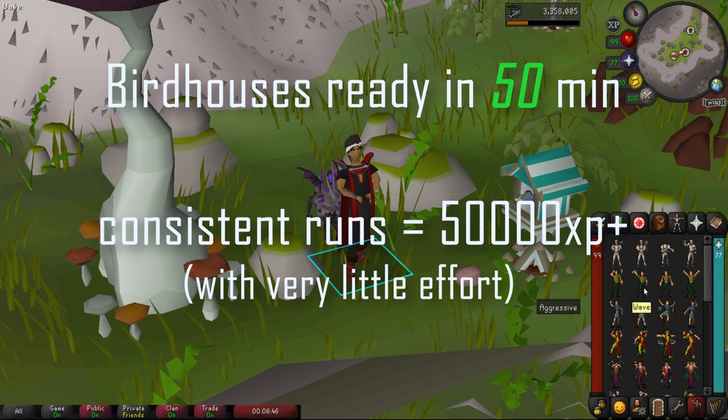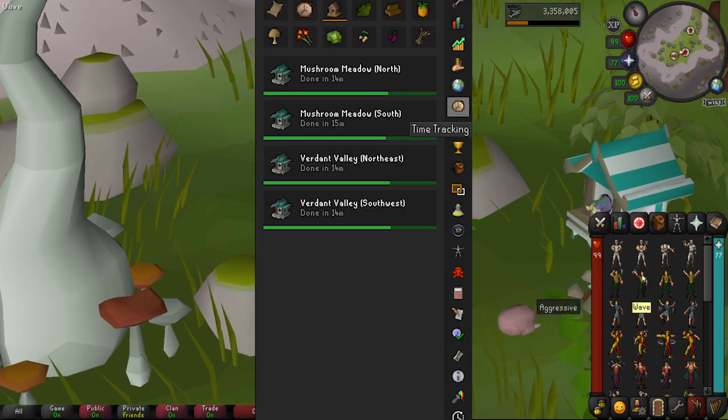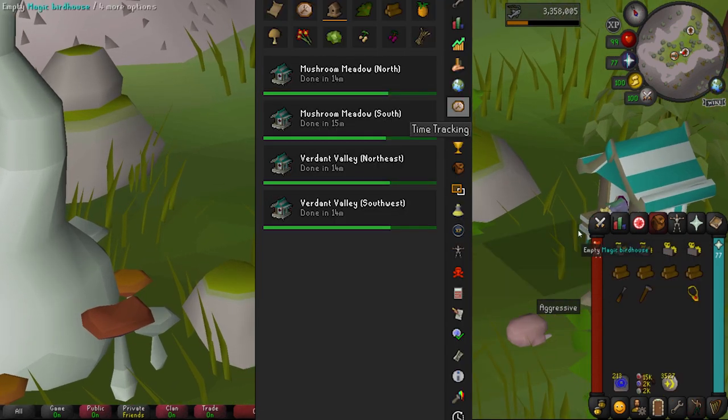You can do a birdhouse run every 50 minutes, and a day of consistent runs can easily net you over 50k XP. I highly recommend utilizing RuneLite's time tracking plugin — this is gonna give you notifications on when your birdhouses are ready.